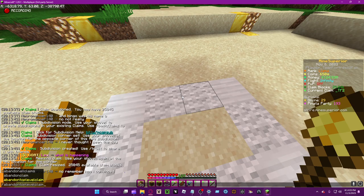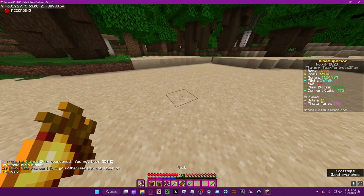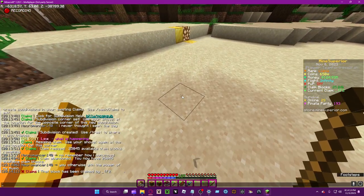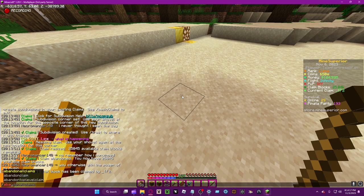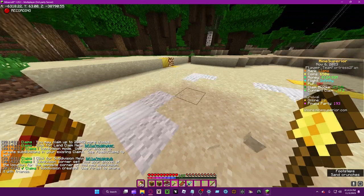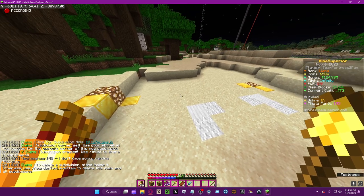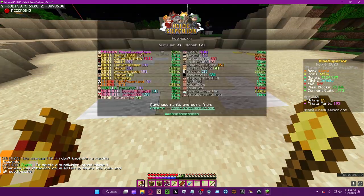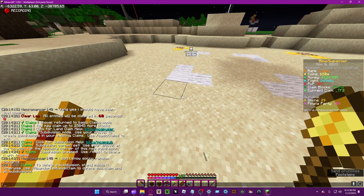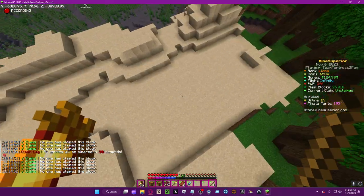Don't do 'abandon all claims' — do 'abandon top level claim'. Basically what that does is it removes the claim itself. So if you try unclaim while inside a subdivision, it'll say 'delete a subdivision — stand inside it'. If you have a claim with subdivisions it'll say that, and if you want to unclaim the whole thing it suggests 'abandon top level claim', which unclaims everything. As you can see, nothing else remains.